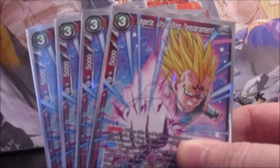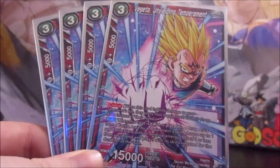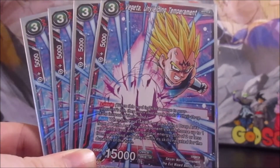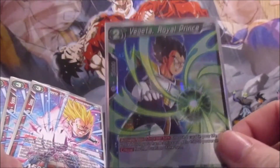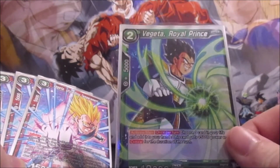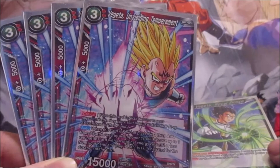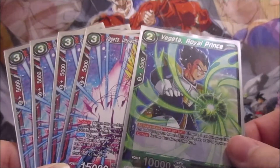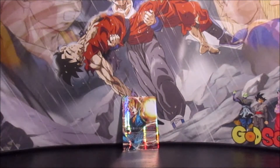Next we have four Vegeta Unyielding Temperament — a three-cost 15,000 with critical. He has a unique auto: when he's KO'd or placed in the drop area from the battle area by an opponent's skill, you can choose one of your red battle cards with an original energy cost of two or less from your hand and play it, negating its skill for the turn. That's where Vegeta Royal Prince comes in — he's a two-cost and his ability doesn't need to be on-play, so you don't care about the negate. This Vegeta gets KO'd on your opponent's turn, then Vegeta Royal Prince comes out as basically another 15,000 crit that replaces him for free.